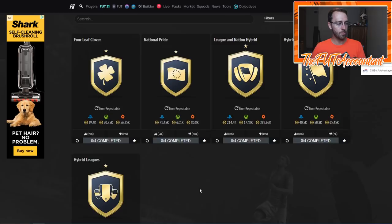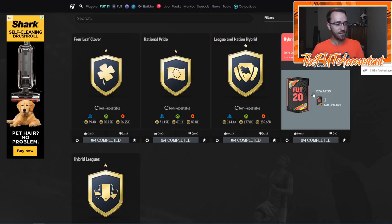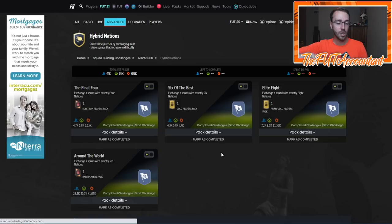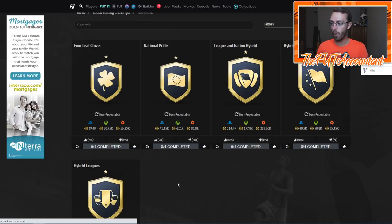So a lot of the demand on the market is coming for SBCs — these SBCs in particular, or maybe some of the other basic SBCs that could be live. Hopefully this year the SBCs are the exact same. If EA goes out of their way this year to make these packs either worse or untradeable, we're going to have an issue because a lot of people are going to be mad. And then we're really going to have to start trading on that web app time period instead of doing the SBCs, because the SBCs are very, very profitable.